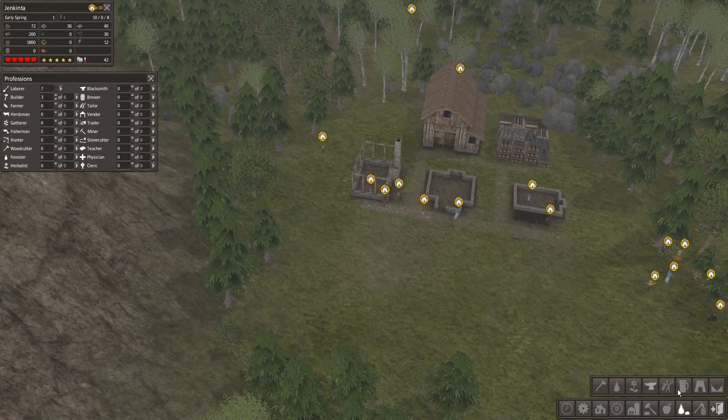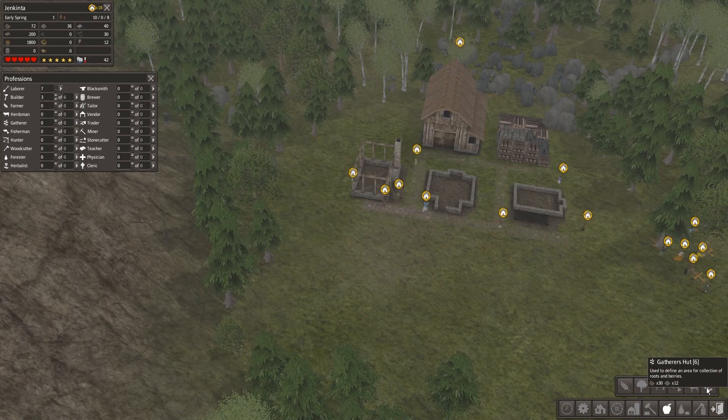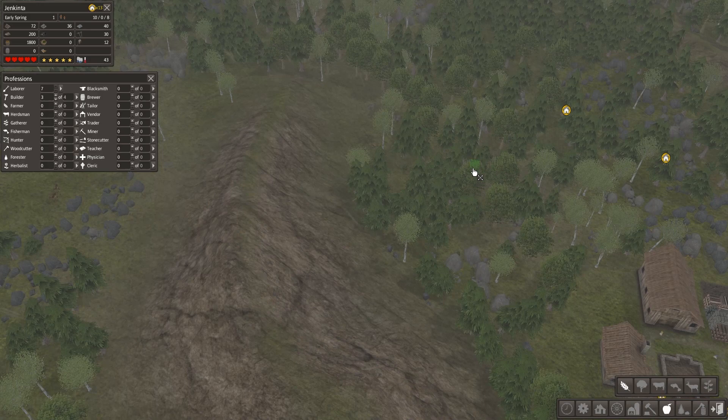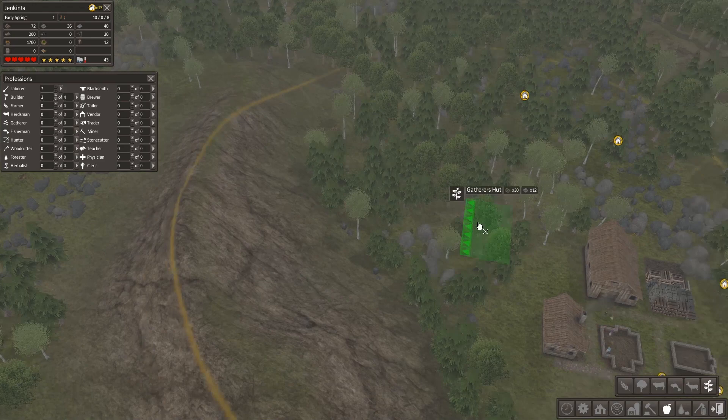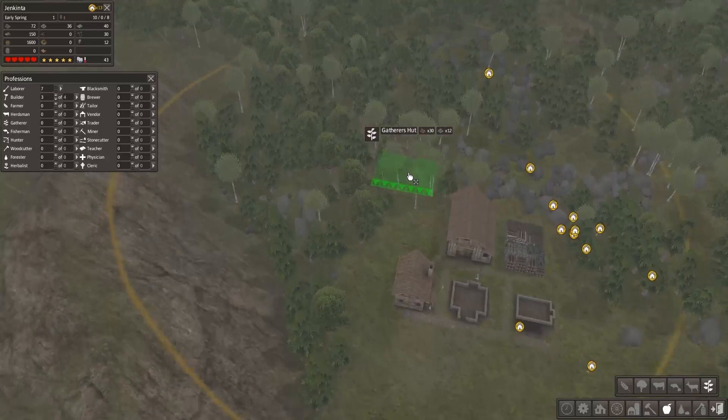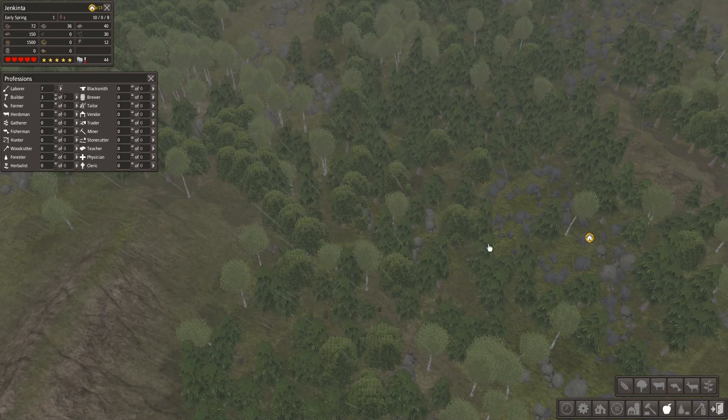For resource gathering — a herbalist provides simple health and healing for citizens. What about food? We can get a Gatherer's Hut! Oh wait, I just figured out how to rotate buildings. This is perfect. Let's put this somewhere deeper in the forest so he's got stuff to kind of gather.